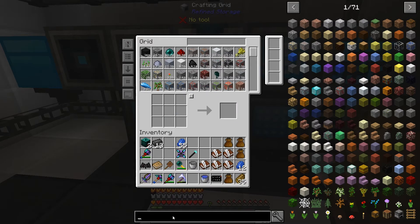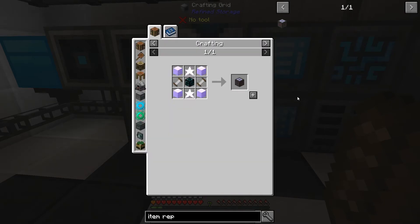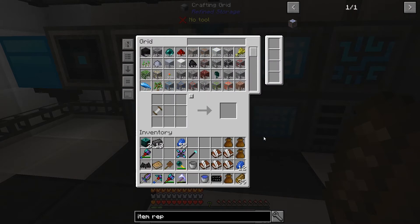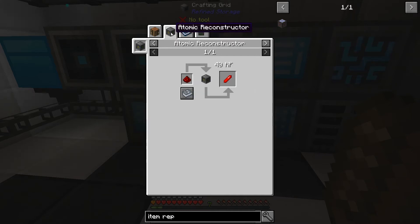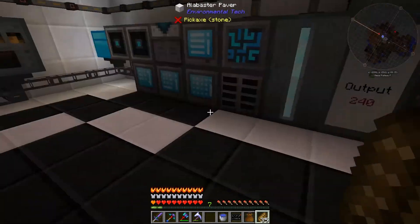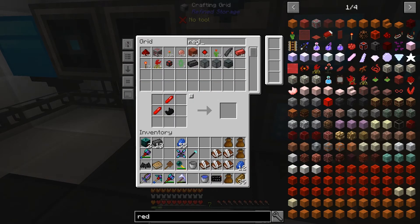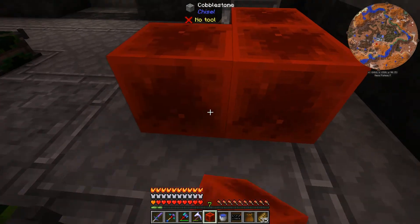What we could do now is something I've seen people use: item repair, where you can fix basically anything using RF. I have basically nothing right now. Oh, isn't that with the atomic reconstructor machine I set up? Let me make one, two, three, four of them — it's a 10-minute machine, right? Yeah, I remember now.